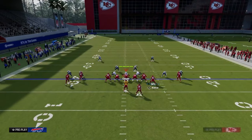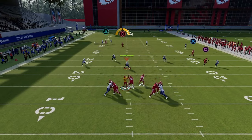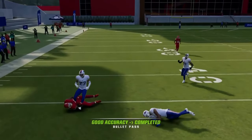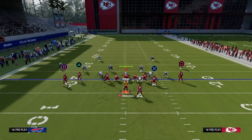It should be able to beat cover three, cover four, double Mabel coverage — every coverage. They're going to have to user this route, provided you have enough time in the pocket. You could also block your running back. This is an extremely versatile play — essentially it's just a slant post concept or a shallow cross concept over the middle. You get a nice aggressive catch back to the ball that keeps it out of the defense's hands.